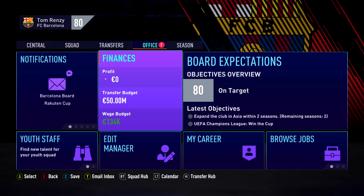Not only does the realistic mod give us gameplay and new features, it also gives us a realistic transfer budget. We've got 50 million in the transfer budget to start, and 134k in the wage budget. Right now we could sign a semi-decent player for 50 million euros, but if we're looking to make big improvements to the squad, we're going to have to sell a few players.